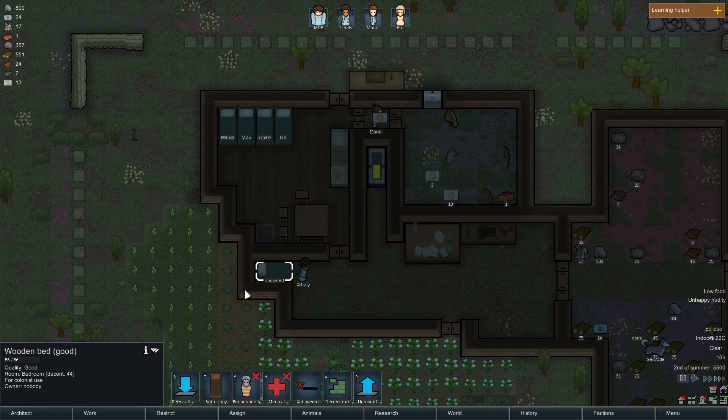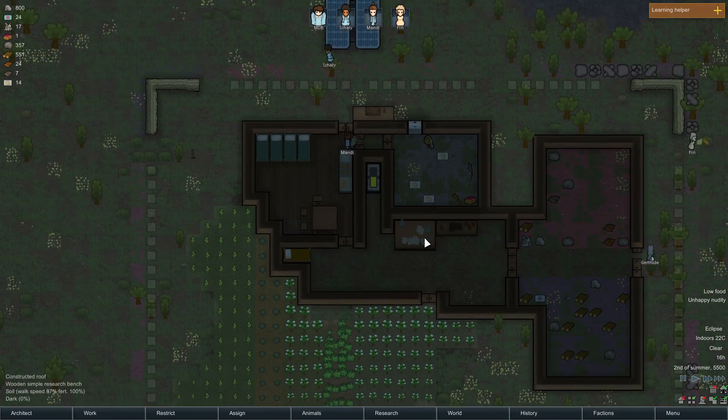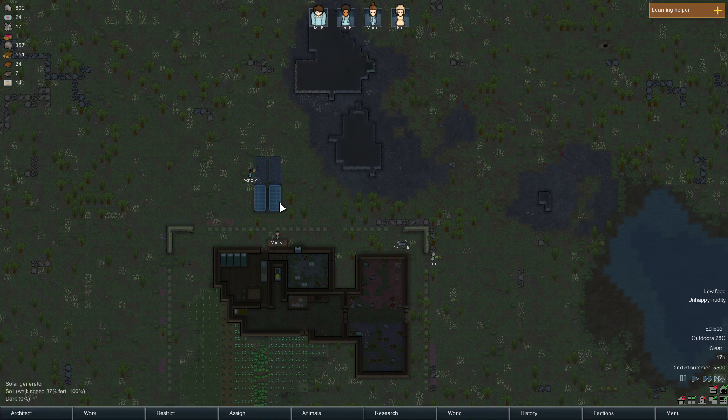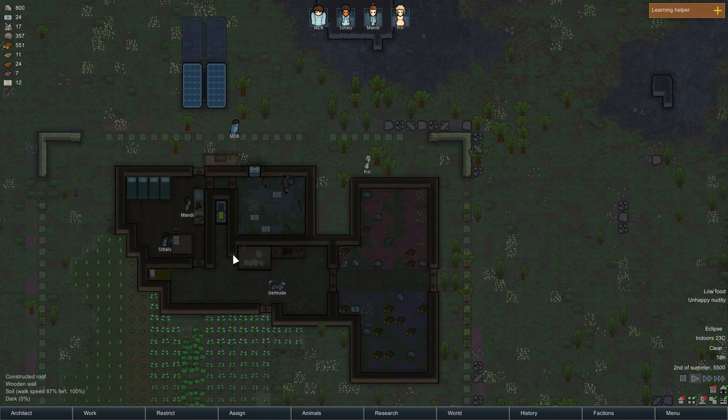Shally, drop your knife so we can prepare for this - just because I don't want the person getting shanked in the throat. We'll make a bed for them as a prisoner. Shally, get in here and make this prisoner bed real quick. I want them to be happy so they'll join us - a good quality bed. It's probably better than what they have at their pirate camp. This person's actually really close now.